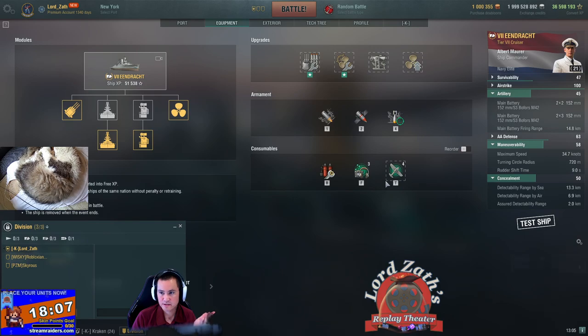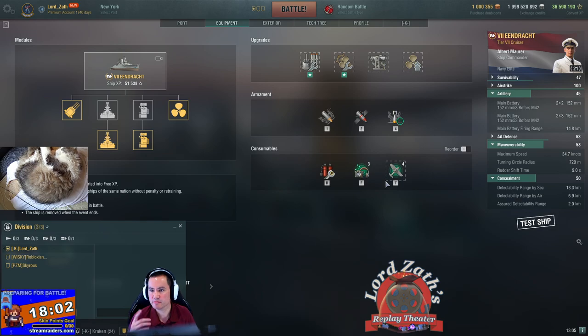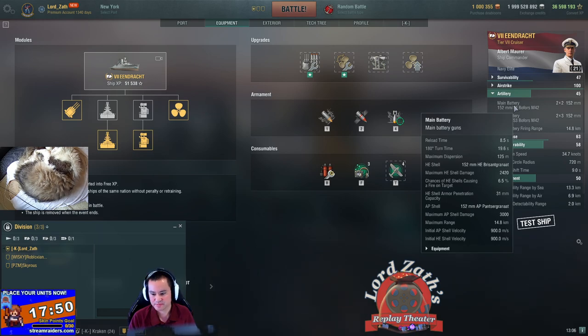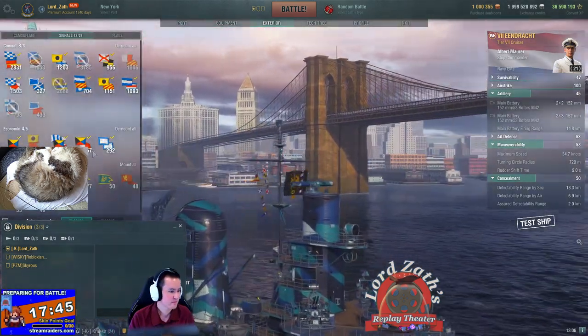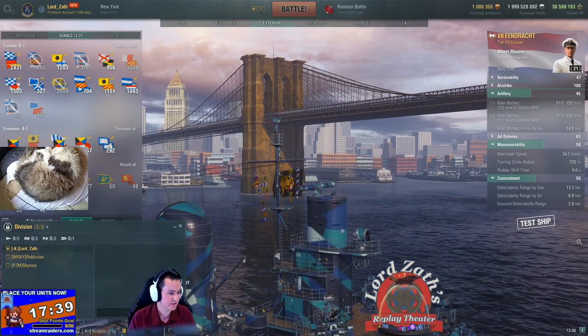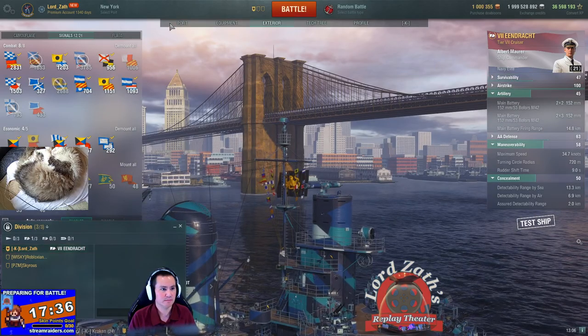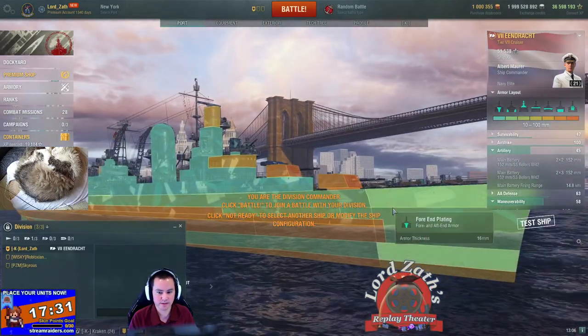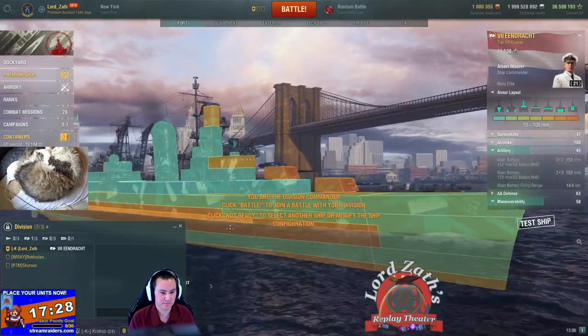Go to equipment — you can see it's the same setup we had before. Something's going weird on the bottom there. Right, because you can't pen 32mm. I'll mess with it once we get started. Let's go to the port screen — you can take a look at the armor layout here.